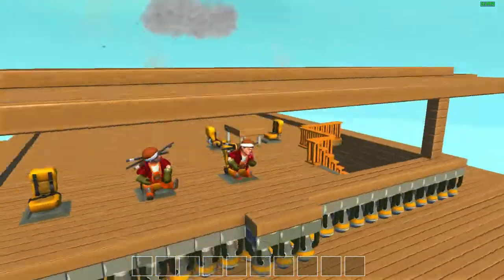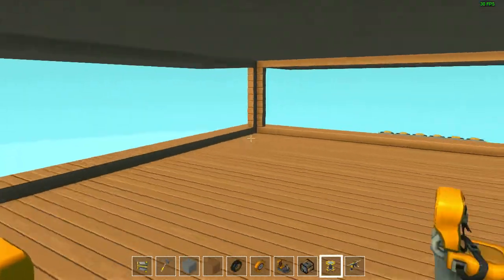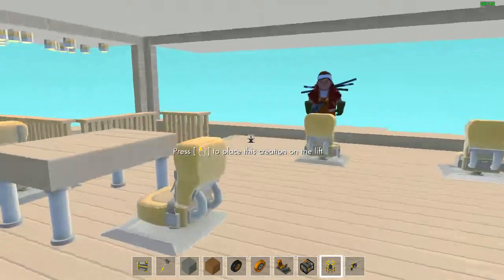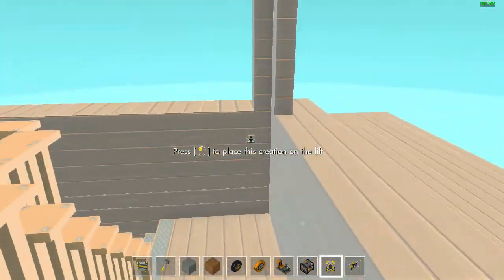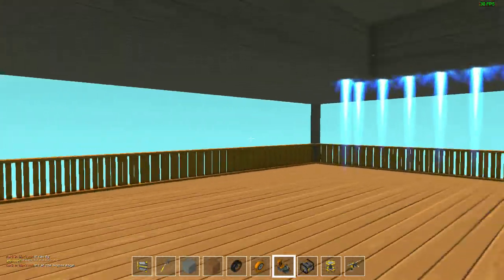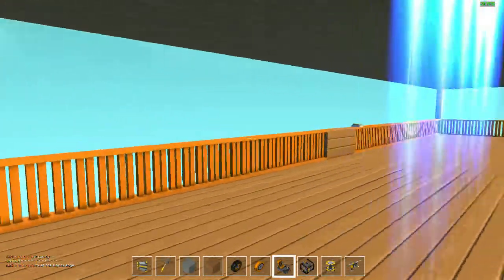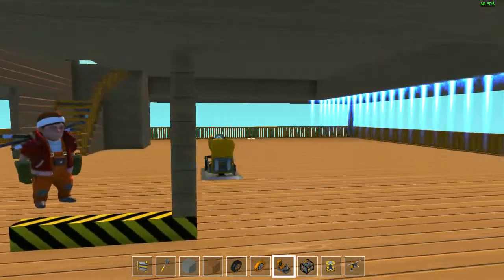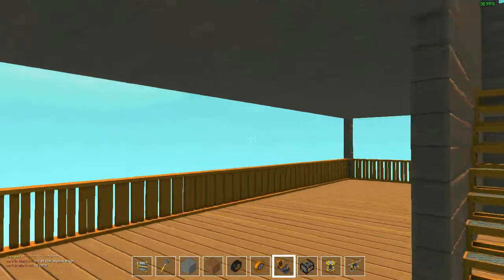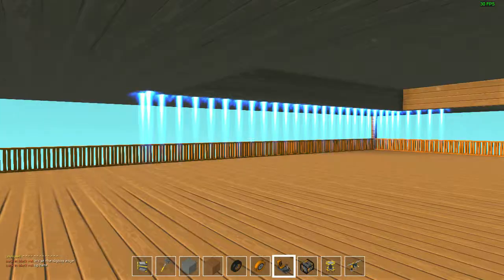He's gonna take us all the way to the skybox in a matter of seconds, and now we can all get out and walk around on his UFO. Yes, this is what he calls his creation — it is a giant UFO, two stories, rocket powered, gets you to the ceiling in just under three to five seconds. Here he is building inside of it, and this thing is huge.